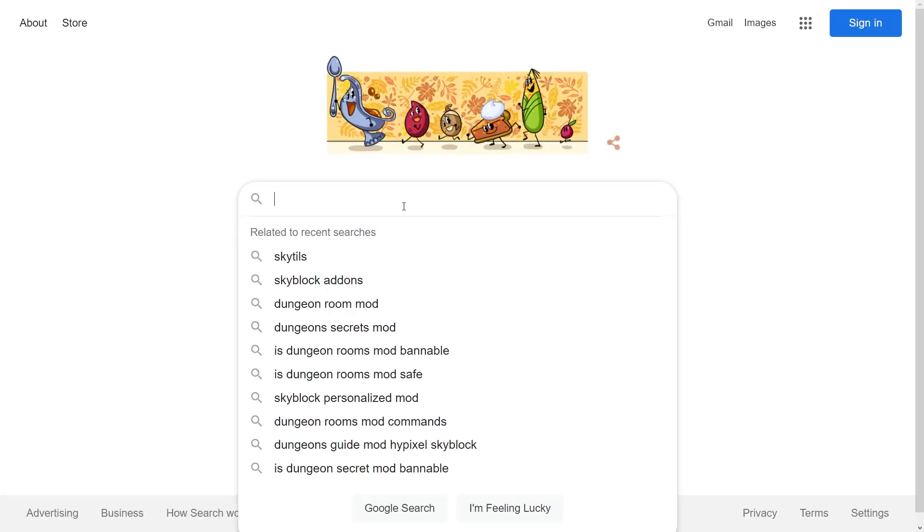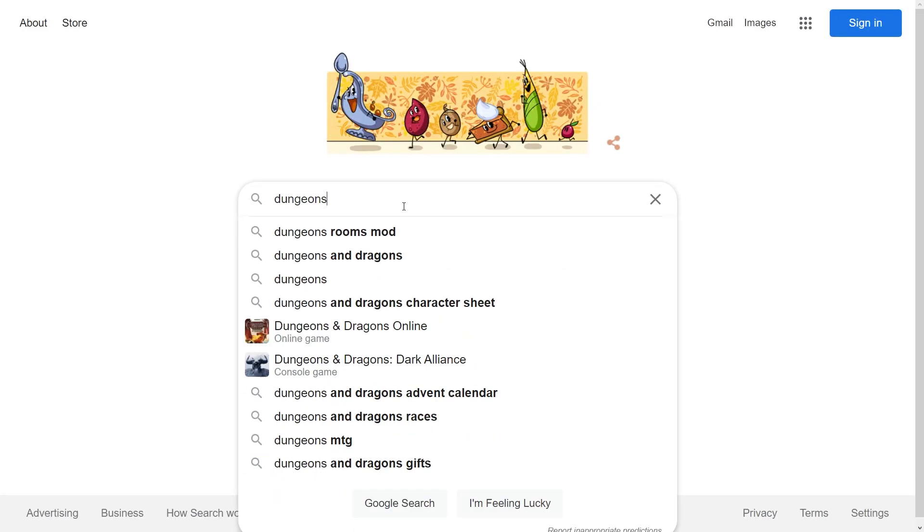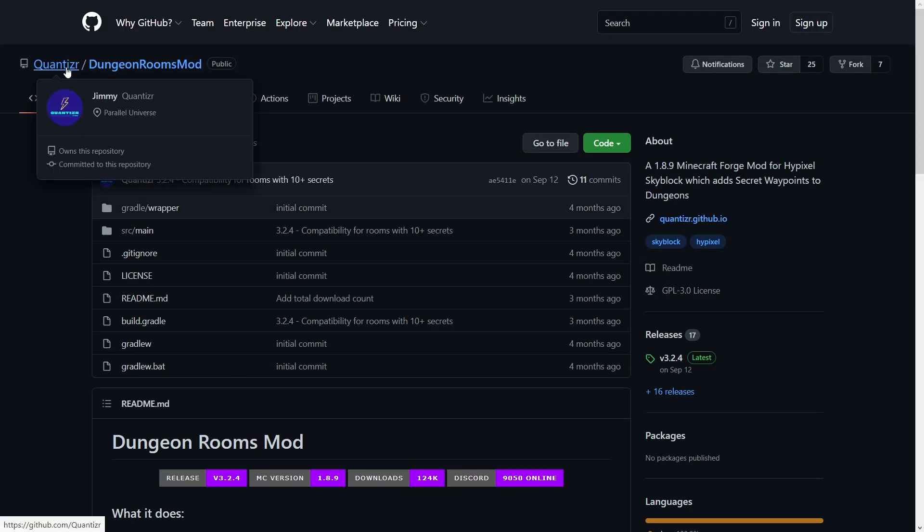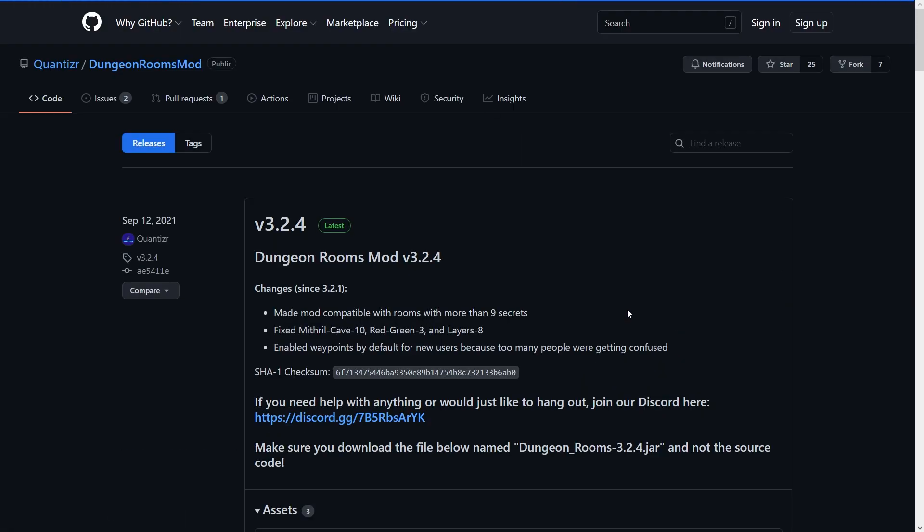To install Dungeon's Room Mod, first type in Dungeon's Room Mod and then press Enter. Then press on this GitHub link from Quantizer — Dungeon's Rooms Mod. Then press on this Releases button and download the latest release. It'll be marked with this green latest tag. The latest one is from September 12th, 2021.